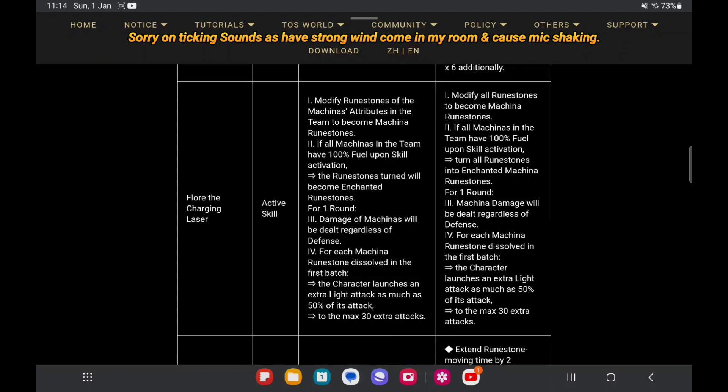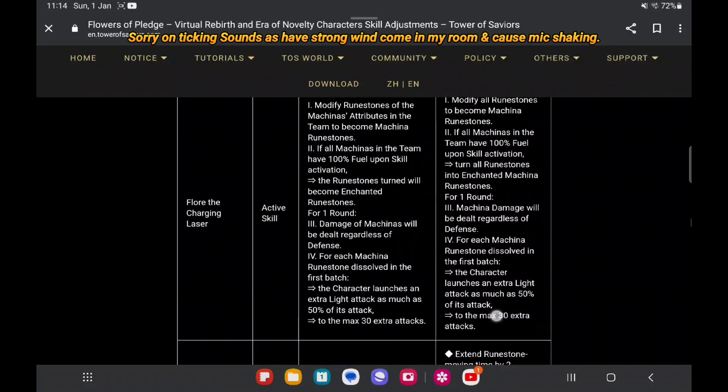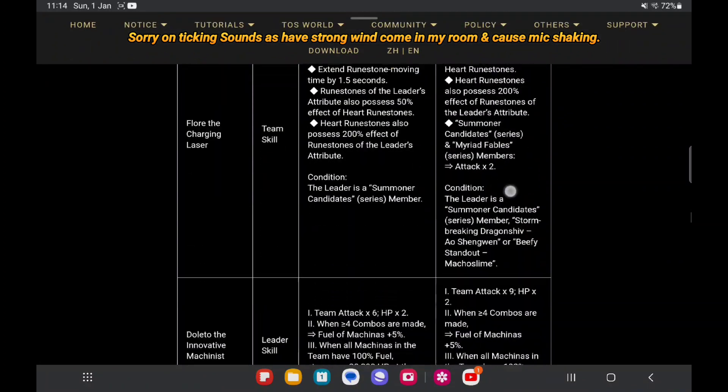The second point: turn all rune stones into Enchanted Machina rune stones. In the past it would only turn each other, but now it changes it all up. So I guess there's no huge change — it was only changing to turn all rune stones to each other type.